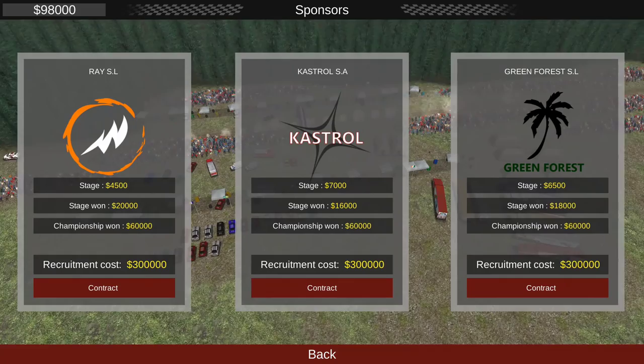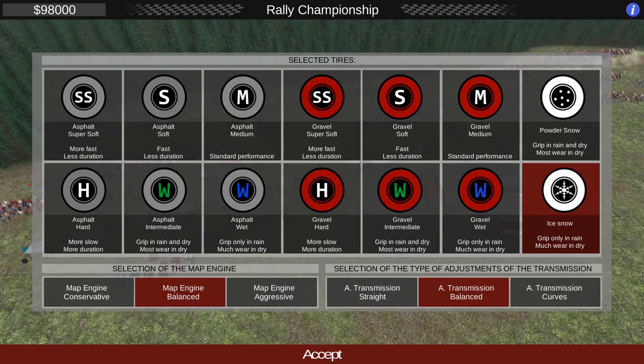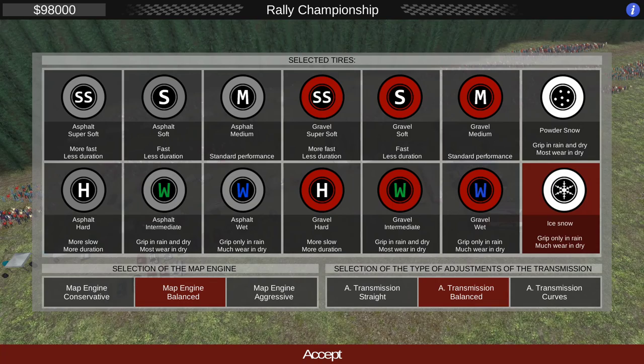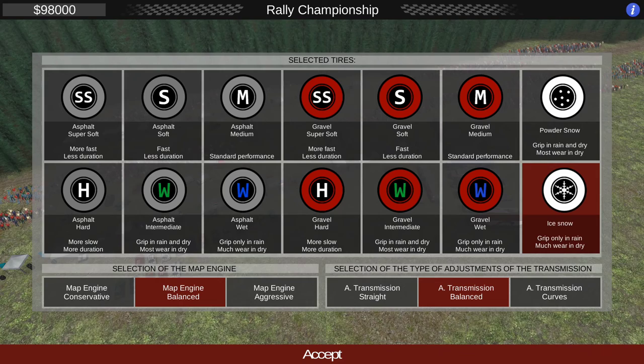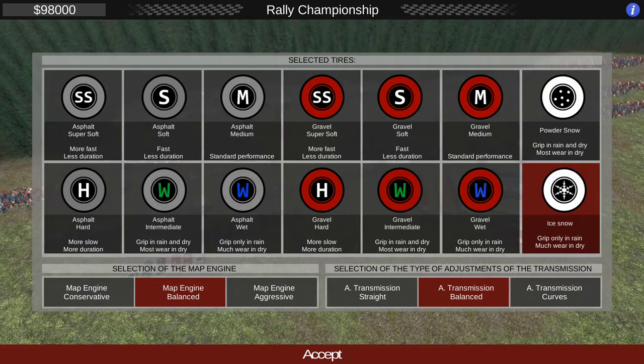Let's get to the rallying. This is one of the snow stages. You can set the strategy — for this stage we only have the choice of two tire compounds. I don't really know the difference between them. You can set the engine to aggressive or conservative to save tires, and you can also select a transmission setting. We'll keep it at balance for now.